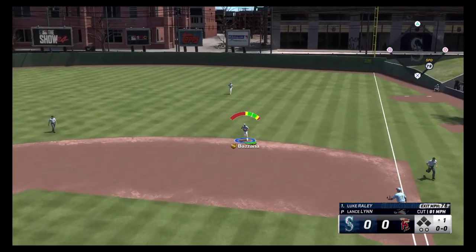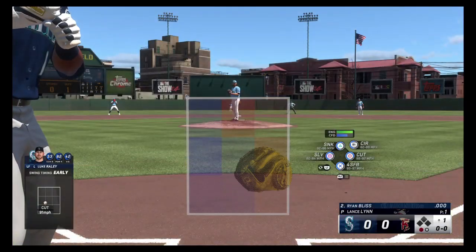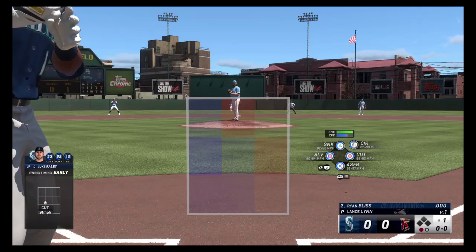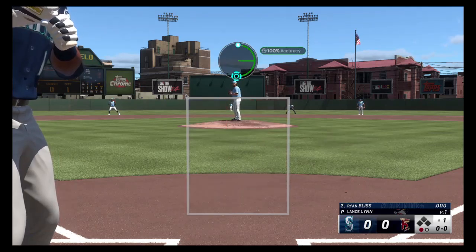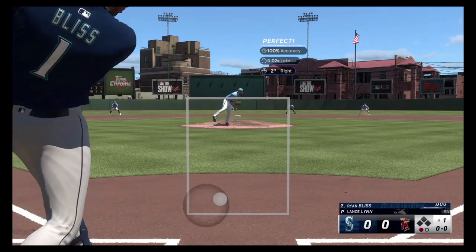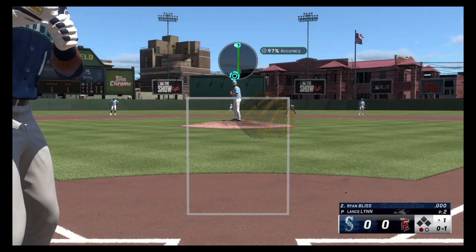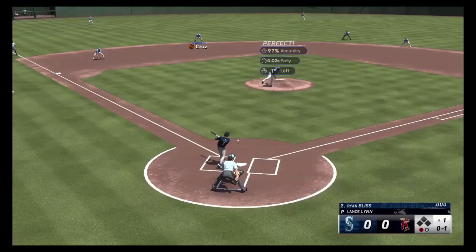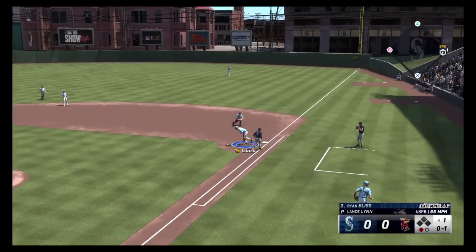Ground ball to Bazzana, throwing it to first for the first out. Season 2 was kind of a weird sequence of events because we had to do a full restart. But at least for Season 3, we get to start at 95s automatically, so we don't have to worry about 89s the first week. And then it's being September. Ground ball to Cruz — oh, that's a yellow throw. Tony with the error.